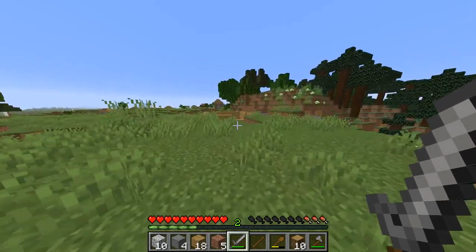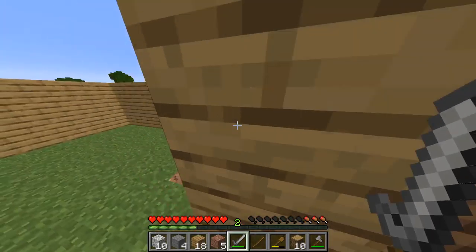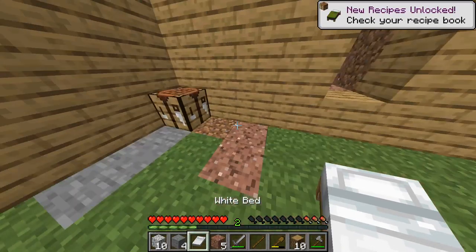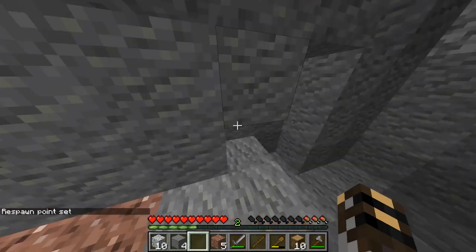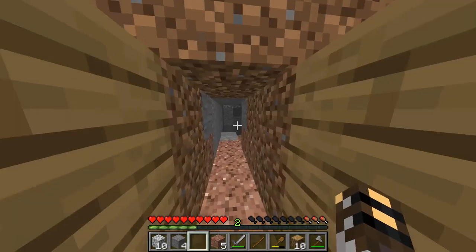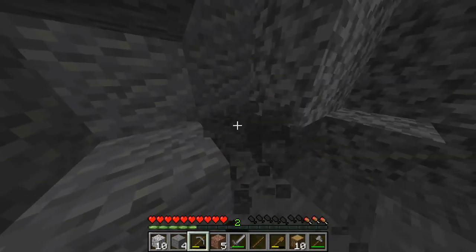Get some food in me, and then work on putting a roof on this thing. Respawn point set — okay. Now I have to make another furnace. Make another furnace. I gotta go fast so I can get a roof on this thing. That is the next goal after this.